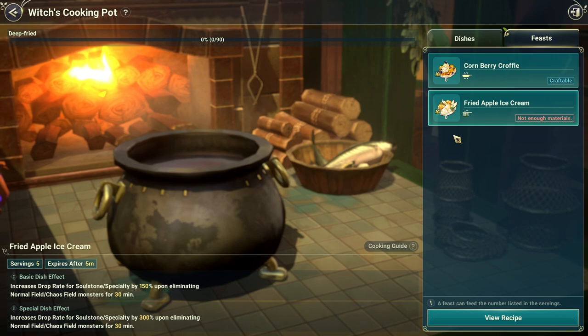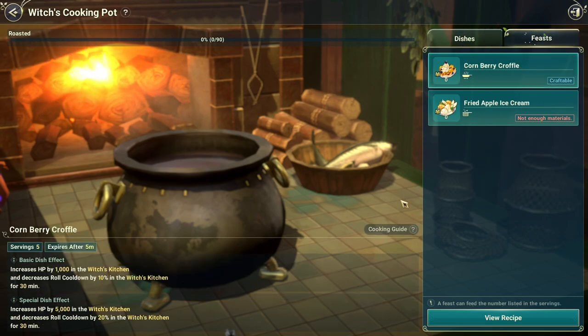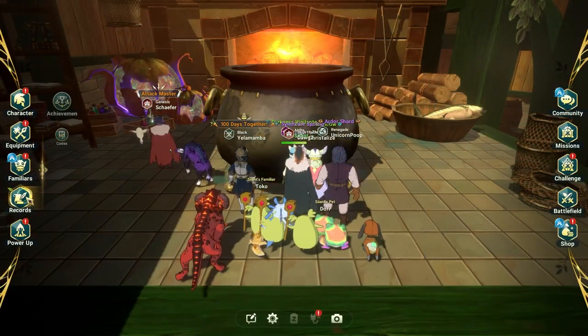And fried apple ice cream — that's a very peculiar combination. Increases operator soil stone specialty for normal field and chaos field. That's very good. So some of these you can use in the dungeon and others in the boss or normal field.